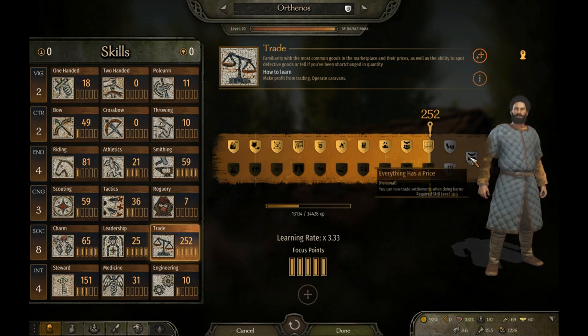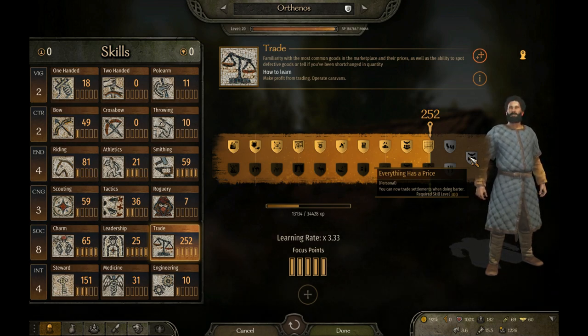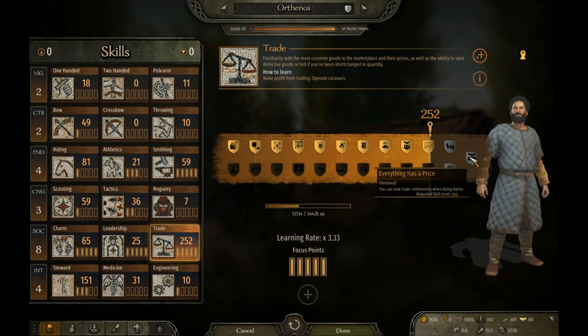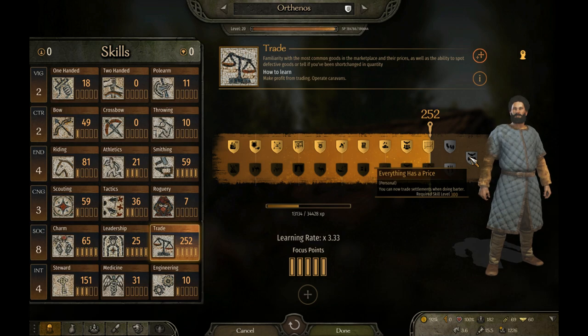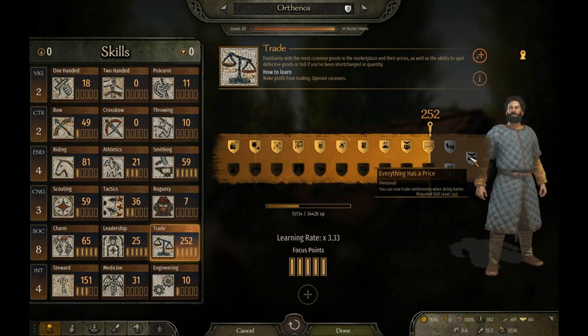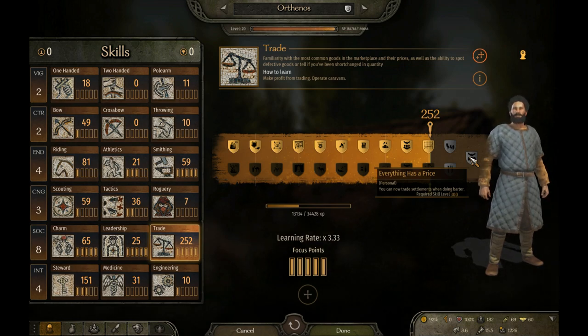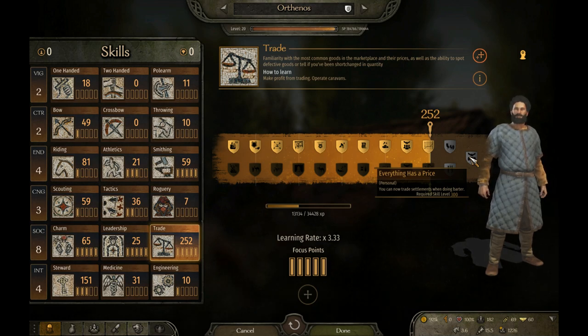My personal goal in this playthrough is to simulate what he has done with my character. Although he did it by abusing the smithing mechanic of javelins, and he did it when the 'Everything Has a Price' perk was at 225, I now find myself needing to reach level 300.